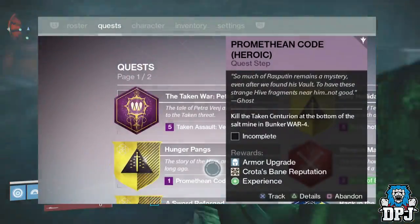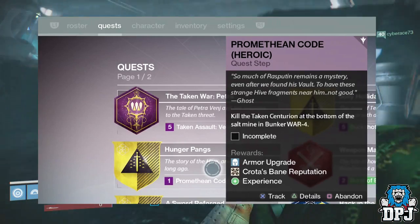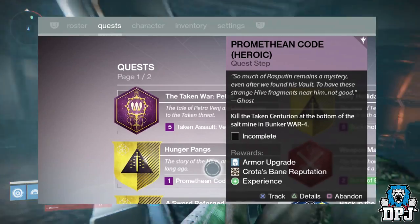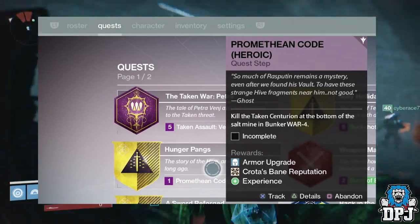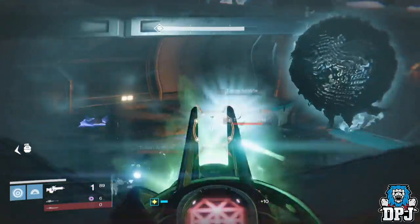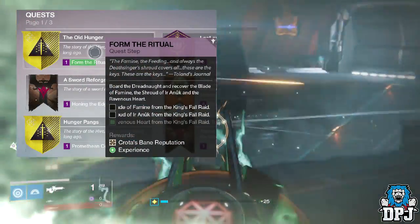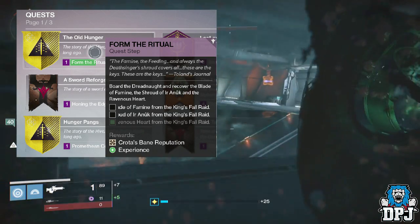The quest is called Hunger Pangs. It requires you to defeat the Taking Centurion at the bottom of the salt mine in Bunker War 14. Once you have done this, the next step in this quest involves the raid. The quest is called The Old Hunger.